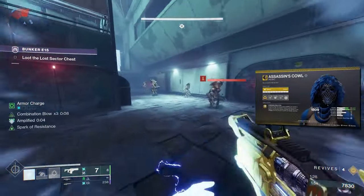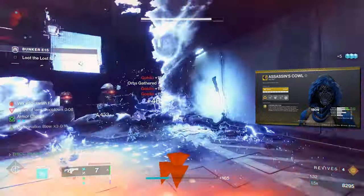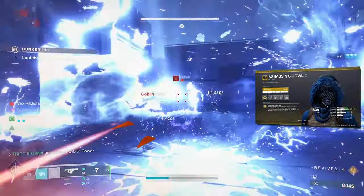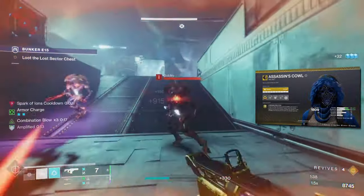With Assassin's Cowl, every time we get a powered melee hit, we are going invisible, allowing us to get away from the adds and build up our Combination Blows more safely. I would opt for this when the solo content is a bit harder, like a Legend or Master Lost Sector, but you can use this in Fireteams as well.